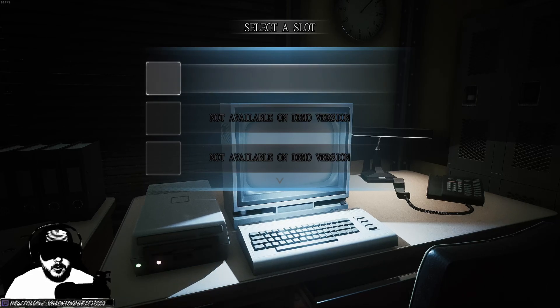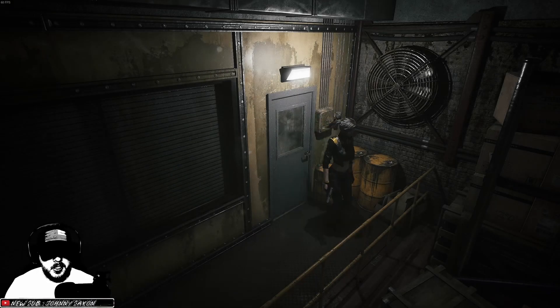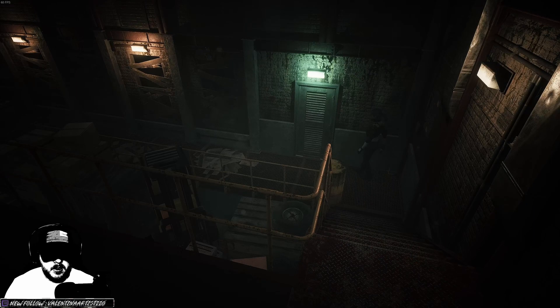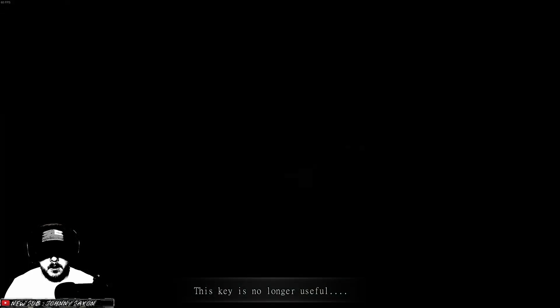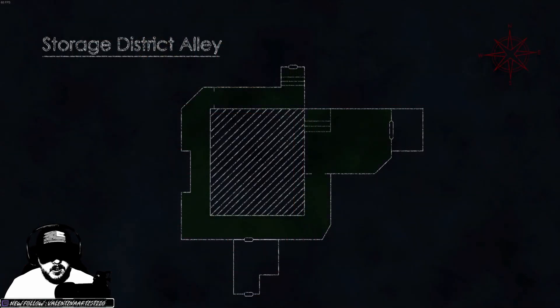Oh nice — nice noise, I like it. Okay, just takes you back. Alright, let's go check out what's down below in that room where we found the floppy disk. Alright, we used the warehouse key. Oh, we're outside. This is great — it's hard to know where you come out at.